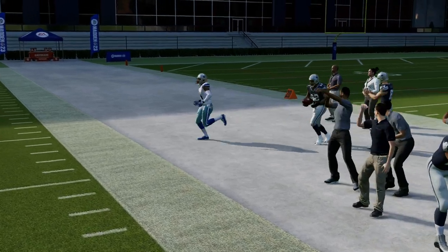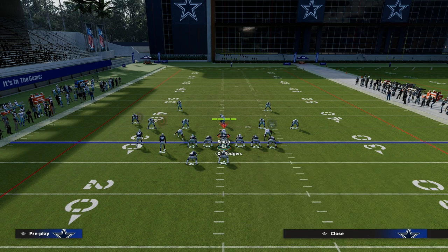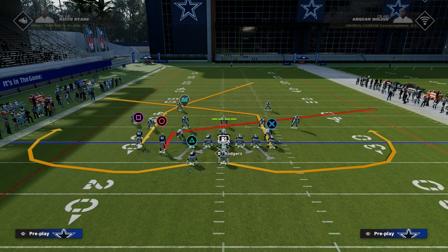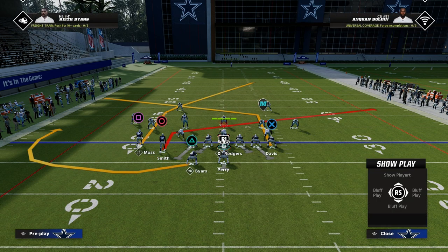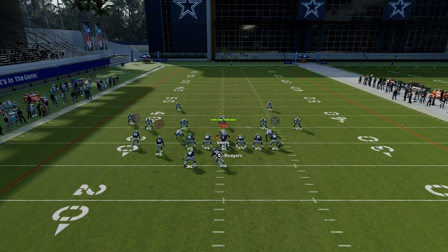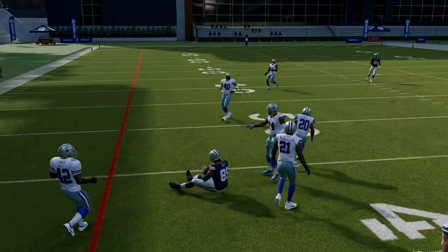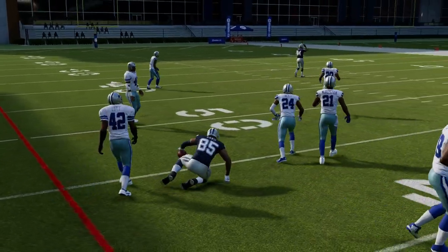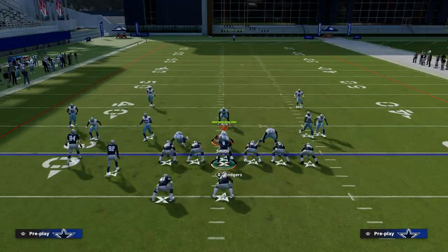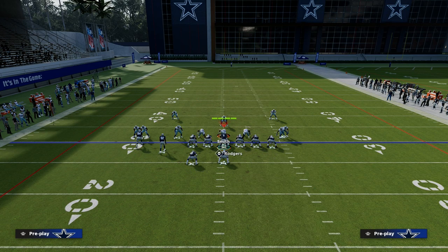If we want to really get a man beater going, I like the play Flats because we have that skinny post from a compression set. I'd block the fullback and put the running back on an out route. This gives us a really good ability to consistently beat man coverage, leveraging the tight end apprentice post route, which is a little better at beating man than the X Spot post route. By blocking your running back, you should be able to pick up most pressure.